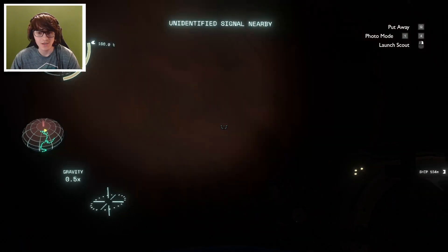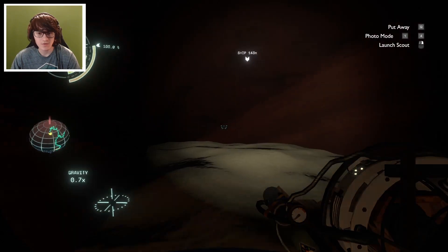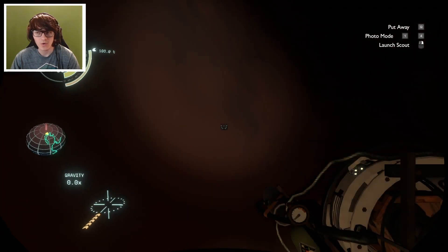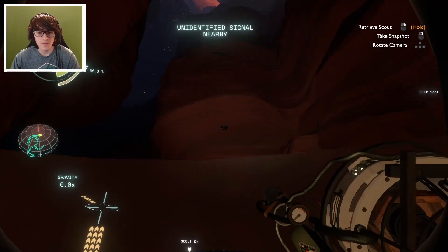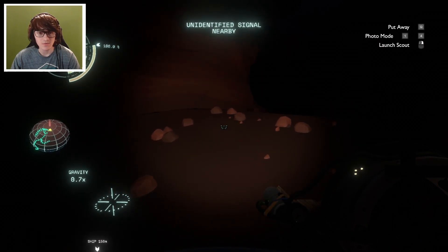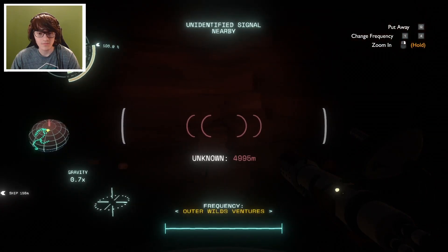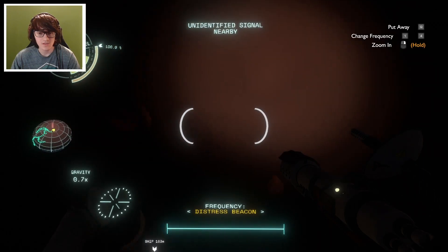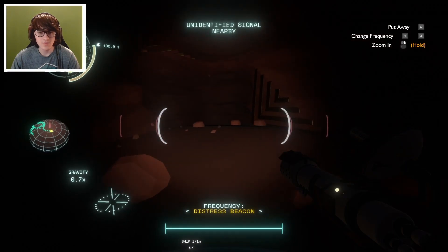Look, it's starting to fill up with the ash. So we have to do this planet quickly. Because the longer we're here, the more this fills up, and the less access we're gonna have. So let me get out my signal scope. Let me go to the distress beacon. It's still deeper? How deep does this planet go?